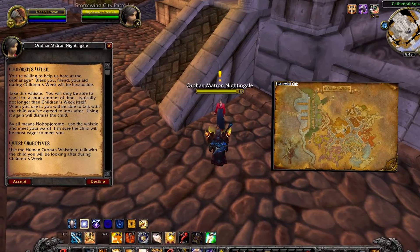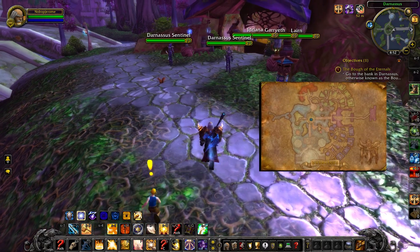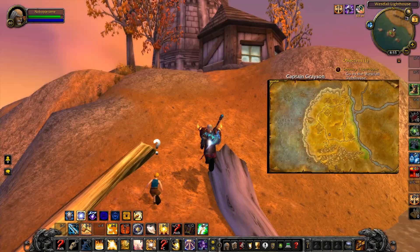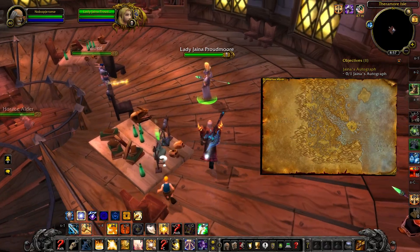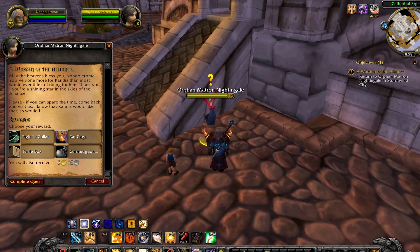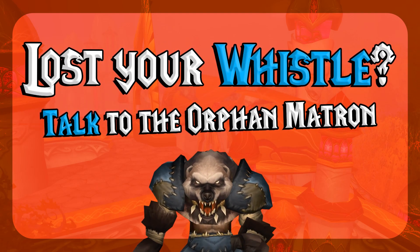Most Alliance players will start at Matron Nightingale in Stormwind to get a Human orphan. You'll get a Whistle which will summon your orphan — make sure he's always summoned for each step. You'll need to take little Orphan Randus to the Darnassus Bank, the Dam at Loch Modan, and the Lighthouse in the southwest of Westfall. Then take your orphan to buy ice cream in Stormwind, then portal or boat to Theramore to talk to Jaina and get her autograph. Finally, go back to Matron Nightingale to get your choice of a Piglet, a Rat, or a Turtle. Note: if you turn the quest in you'll lose your Orphan Whistle, but you can talk to the Orphan Matron again to get another one.